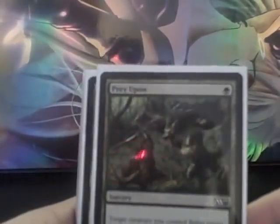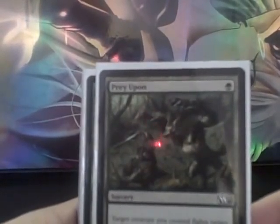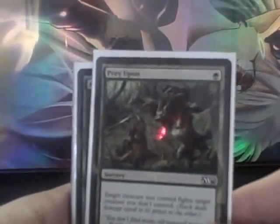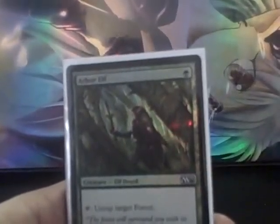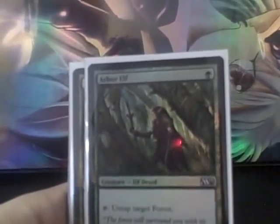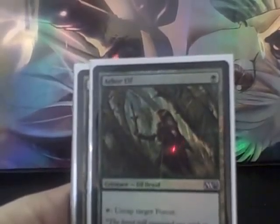Prey Upon I have in here just as a form of removal — my creatures overall are a little bit larger than my opponents', actually significantly larger, and the removal was very useful. Arbor Elves are here for acceleration. As you saw, I have Akroma's Memorial and a higher casting cost curve, so I have a pair of them and an Elvish Archdruid to buff them up and add significant mana acceleration if I need it.